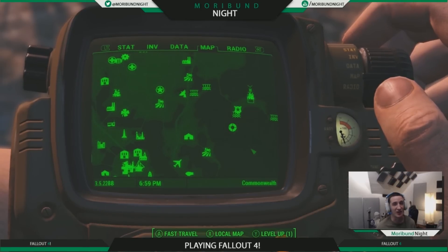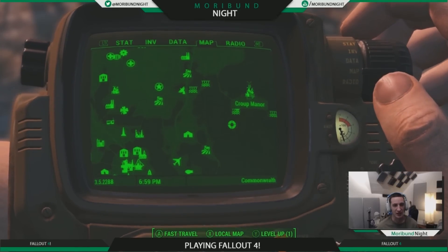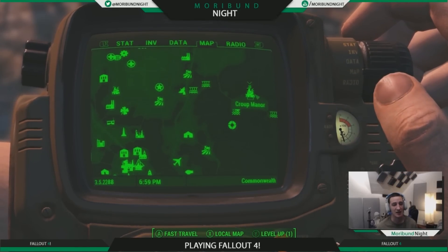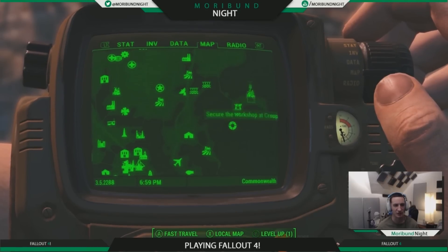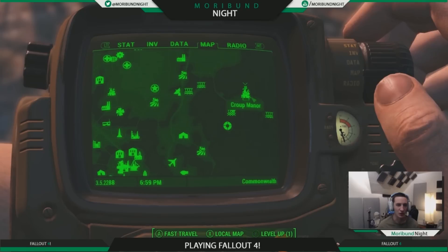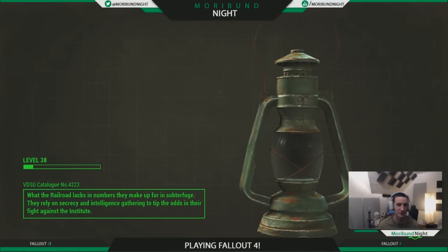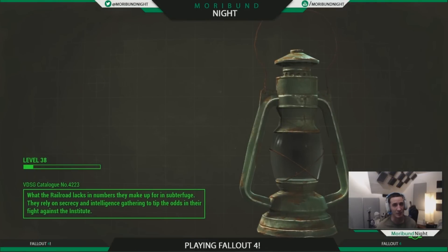Today we are going to be discussing how to get into the Croup Manor basement. The Croup Manor is located on a little island to the east of the Boston Airport, just on this little outpost island right here. We're going to quickly fast travel to the Croup Manor and I'm going to show you how to get down inside the basement.